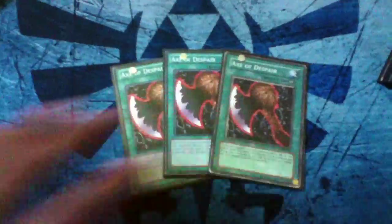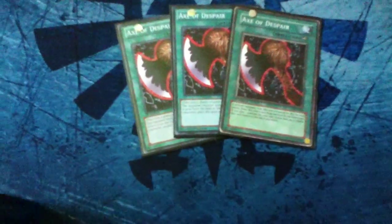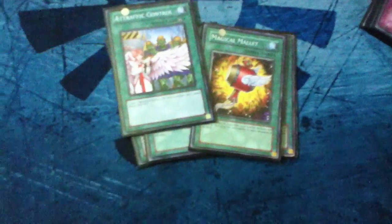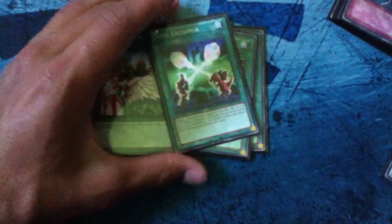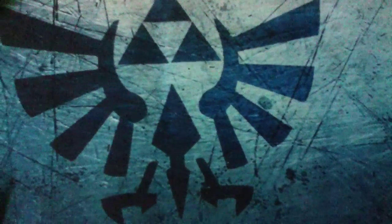That takes care of all the monsters. Here we go with the spells — it's not spell heavy, not a lot of spells actually. I run three Axe of Despair because Axe of Despair is really powerful in this basic deck. For draw power, Magical Mallet, because you kind of need the back row support. Then one Air Traffic Control and one Soul Exchange. This deck runs three Axe of Despair because Axe of Despair is actually insane powerful.